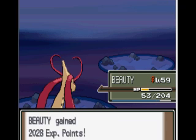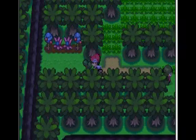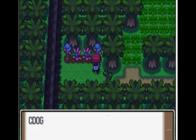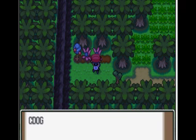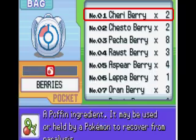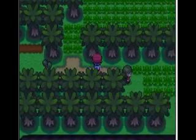And I almost level up. So anyways, if you keep coming over here, there's a tree you can cut down. And then if you come over here you can get some berries. You get a Kelp's berry. I do not want to plant a berry, no thank you.